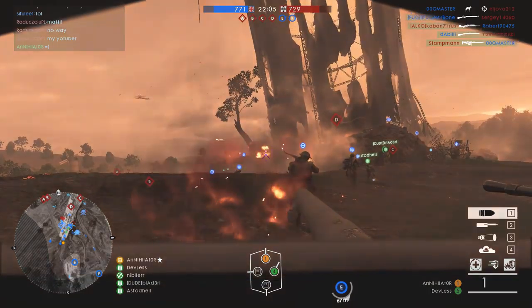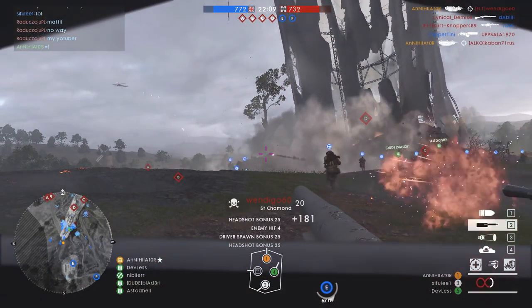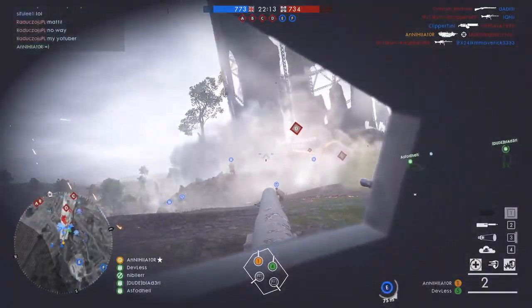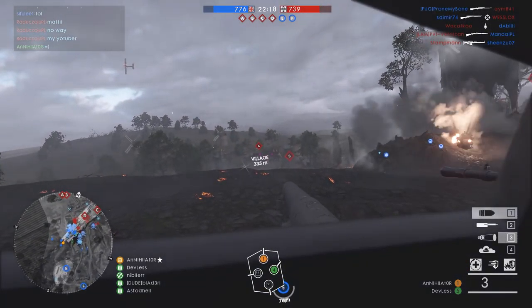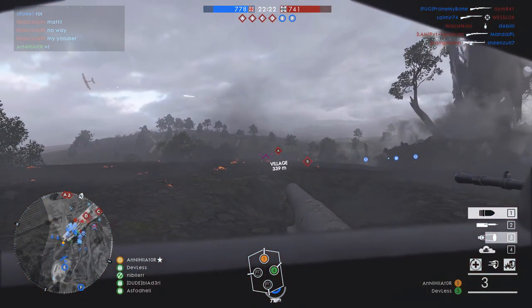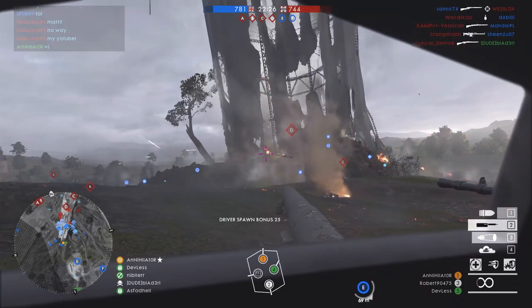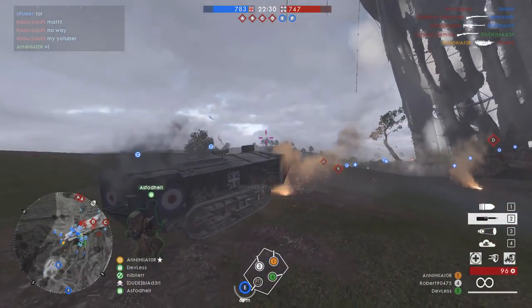Next up we have the Standoff Assault Package, and the number one thing about this tank that you should take advantage of is the spotting light. In the beginning I kind of underestimated it, but this is really good. It does exactly what it says — it spots your enemies. Anything that you point your light at will be spotted, and this is a massive help to you as a tanker and to the rest of your team.